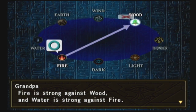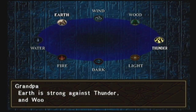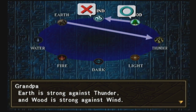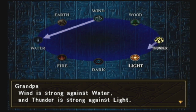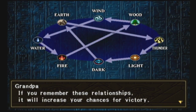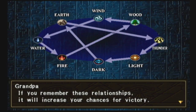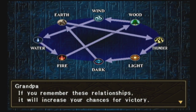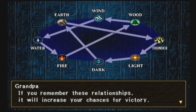Fire is strong against Wood, and Water is strong against Fire. Earth is strong against Thunder, Wood is strong against Wind. Wind is strong against Water, and Thunder is strong against Light. So just to keep it in perspective: Light beats Dark, Dark beats Earth, Earth beats Thunder, Thunder beats Light — that's one cycle. And the other cycle: Fire beats Wood, Wood beats Wind, Wind beats Water, Water beats Fire. If you can memorize it as two cycles, it'll get a little bit easier to remember.